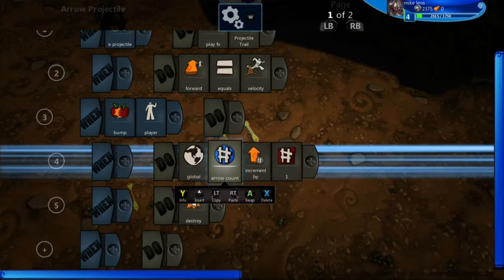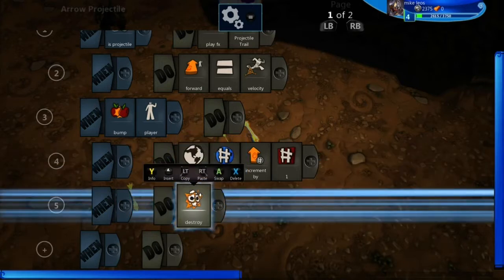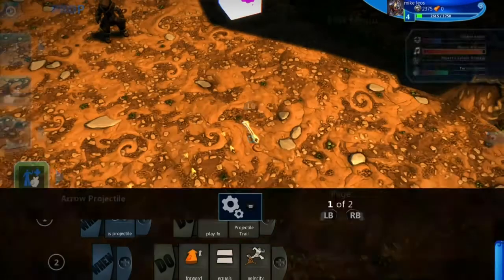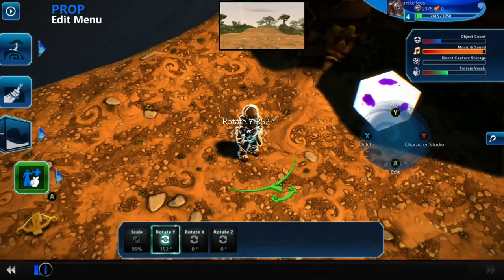After that line is executed, then it will go to the next line. This is to destroy, so after you touched it and it increased the arrow count by one, it will just delete it off the map. So you don't have to worry about somebody just going and keep on picking up that arrow — they can't because it's not there anymore.